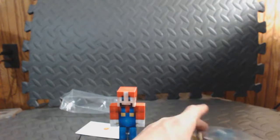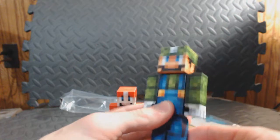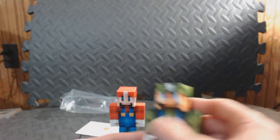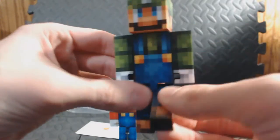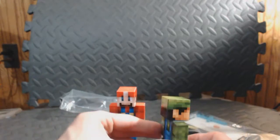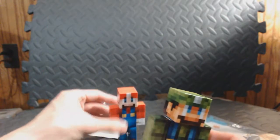Now let's open up Luigi. Luigi looks a little bit different, but I'm assuming this is what they look like in the game, maybe. I don't know why he looks different. Same articulation. Mario Brothers in Minecraft form. I don't have Minecraft for Switch, I only have Xbox. I don't get why Luigi has black on his hands — Mario doesn't. I don't know, maybe whatever.